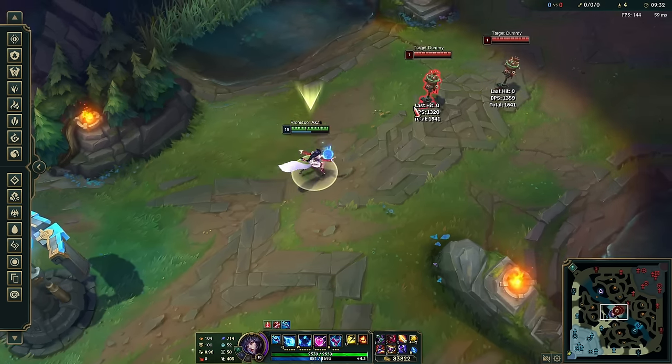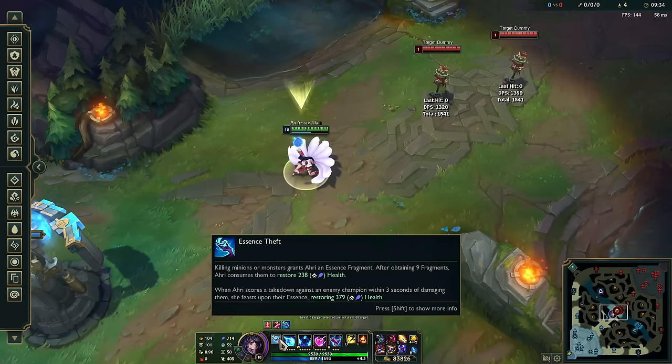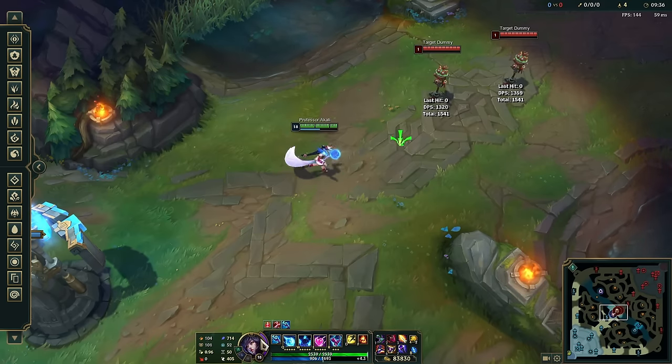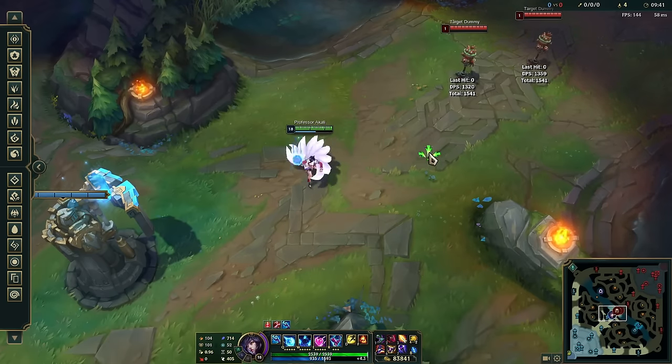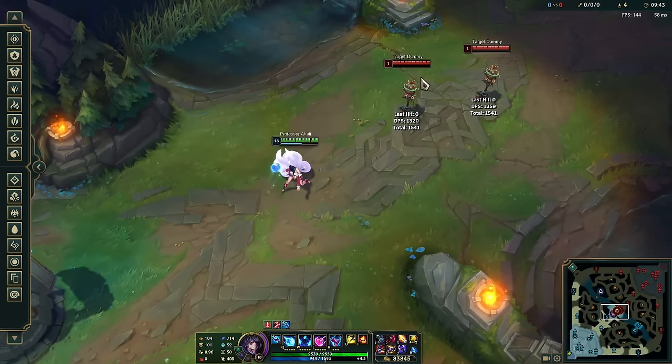When you kill an enemy champion or deal damage within three seconds of them, you get a bigger heal — more reward for killing a champion. Your Q is going to be your bread and butter skill shot.